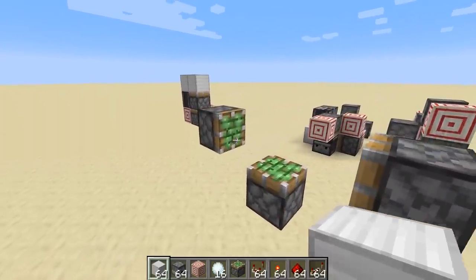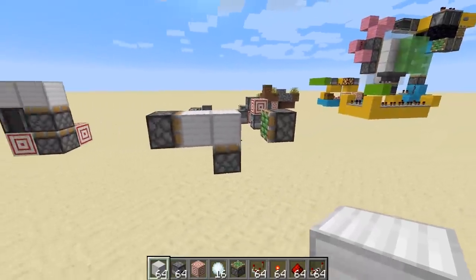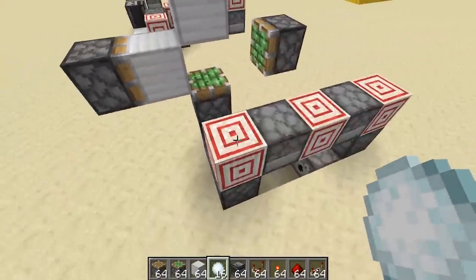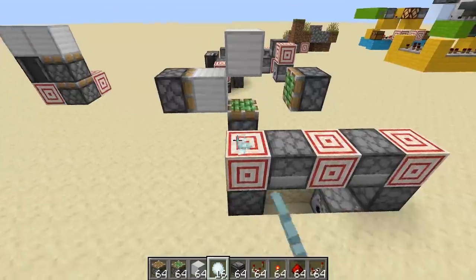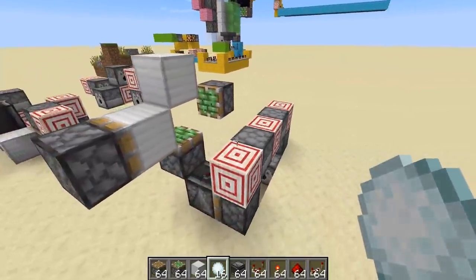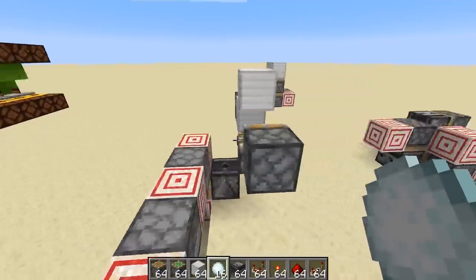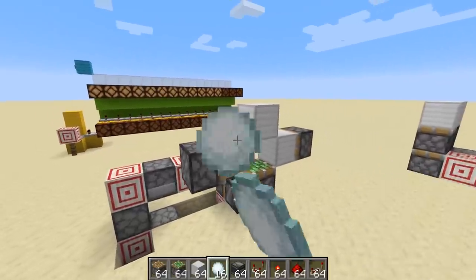For our next redstone contraption, we have the block swapper. This seems like it should be quite easy, but I really feel like it's not going to be easy because of the back and forth with the blocks — I'm honestly not certain how I'm going to do it. I've built up the bottom piston so that's going to retract, giving it time to start swapping the blocks over. That all seems to be working well. I'm starting to get the hang of this target block redstone, but still — the back and forth. I suppose we could make use of some T flip-flops, but how do I even build a T flip-flop out of target blocks? It is quite cool being able to activate your redstone contraption from anywhere, though.